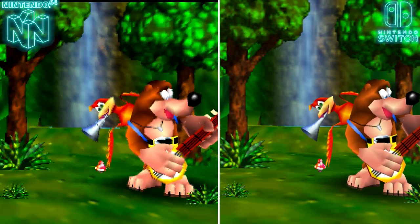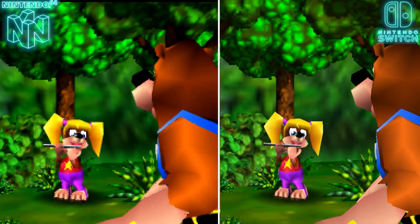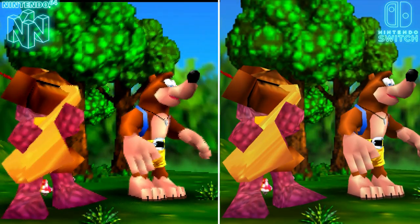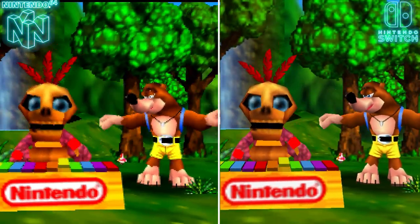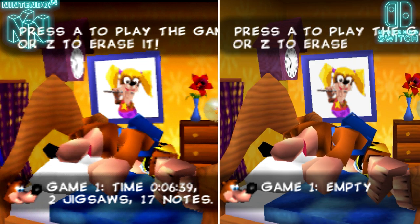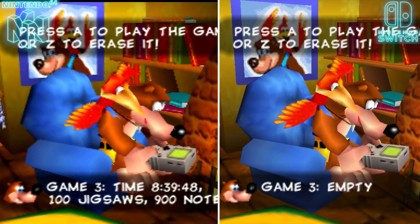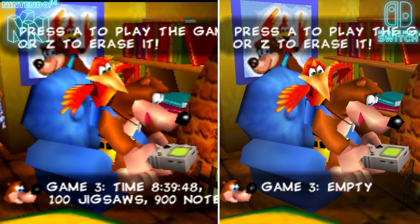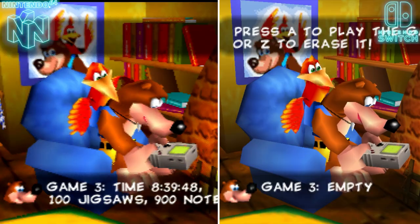Let's go with the most obvious thing people are going to talk about: the graphics. Nintendo has implemented a smoothing filter to smooth out a lot of the textures — some 3D ones as well as 2D. The smoothing filter looks really nice on 3D textures, but you do have some noticeable pixelation on 2D, and you can really tell there's a bit of dissonance between the 3D and 2D graphics, which I personally don't like with N64 games.